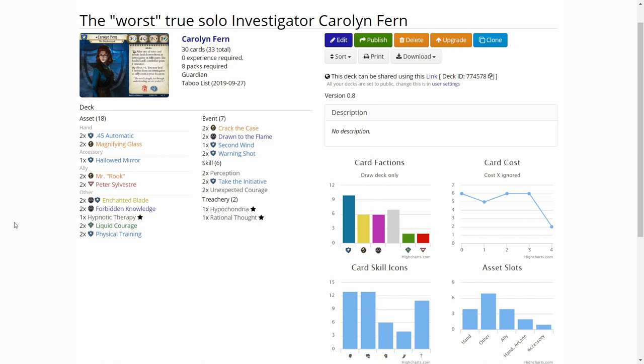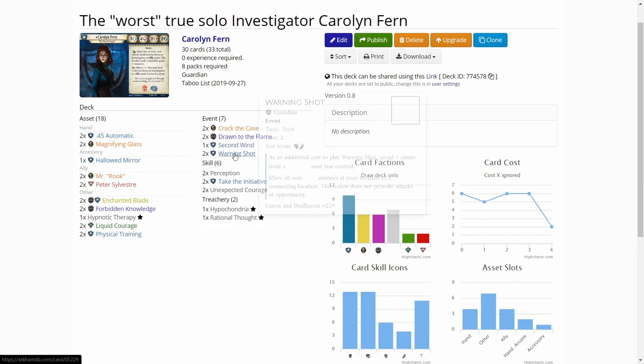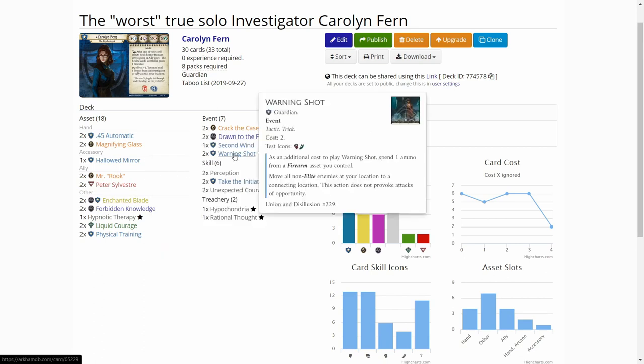As a solo investigator, she has to have some way to fight enemies. There are two options: either you go the mystic road and boost up her willpower, or the other route. I've chosen the other route, so Caroline has two 45 automatics and two enchanted blades. I've also included two warning shots. The warning shot is a card not much used in deck construction — it's so-called binder fodder. Many people think it's just bad, but I want to make it work.